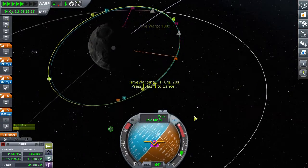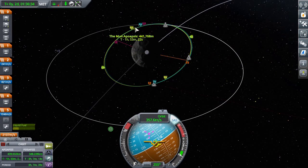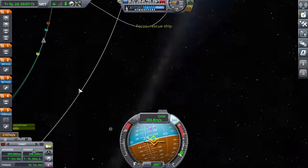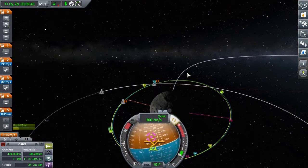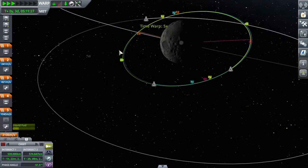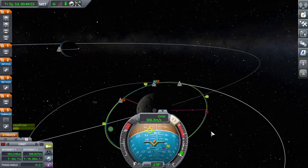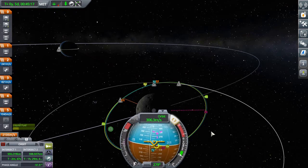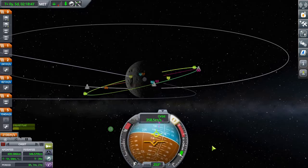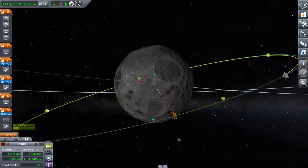I'm just trying to match the orbit of the other ship by burning normal and antinormal at my descending and ascending nodes, which you can get by setting the other one as your target. And now I'm trying to adjust my orbit so that I can approach my target.